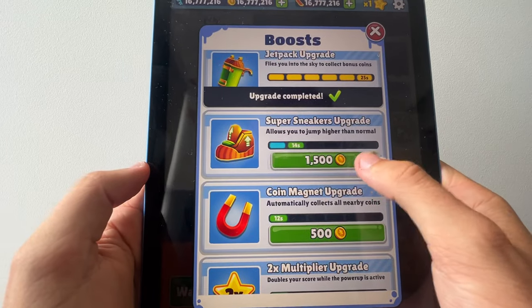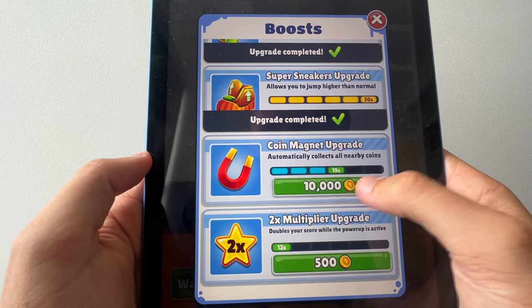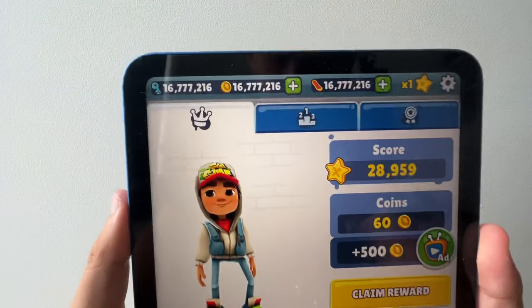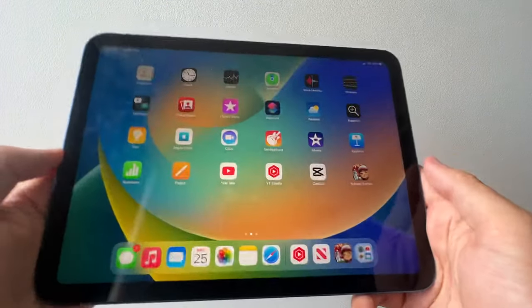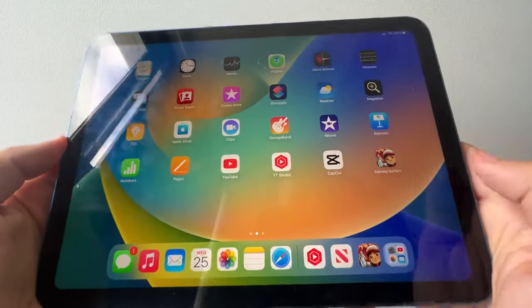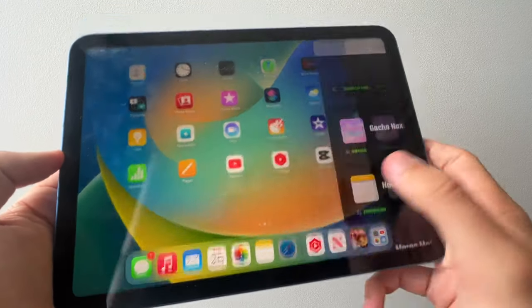And we can go to the upgrade pack and just upgrade them all. Go here, upgrade them all. All right, so as you guys can see, it fully works. I want to show you guys how to do this. So I'm going to exit out. Let me just go to the side view — it's just better for the camera.